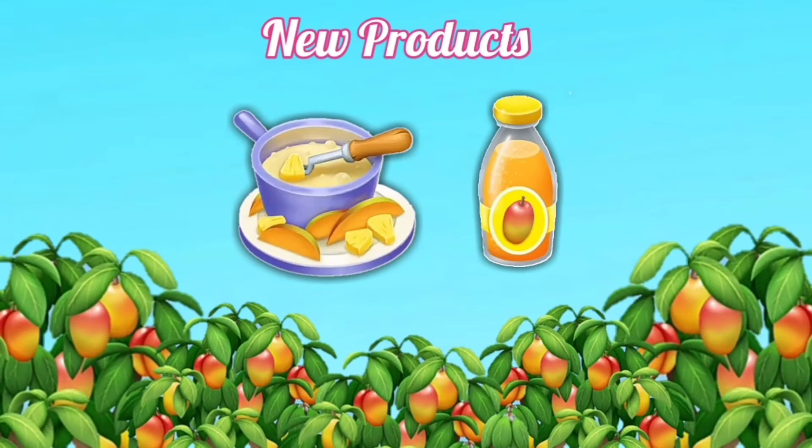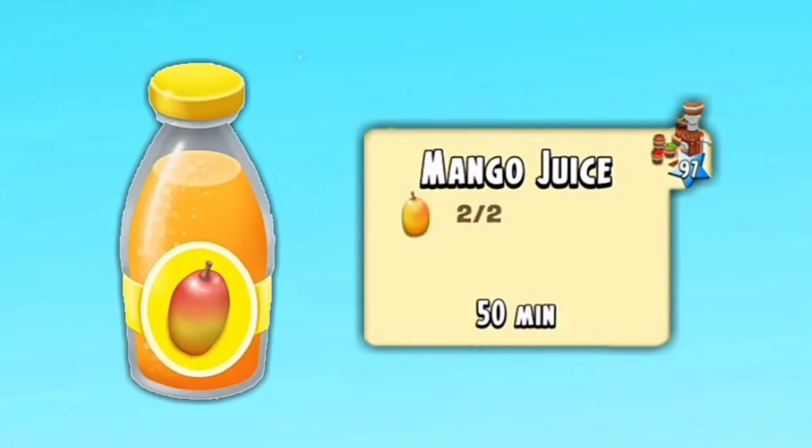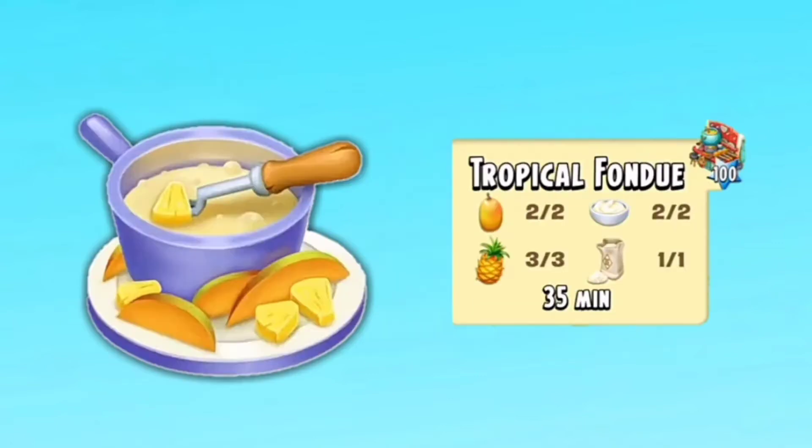The new products from the mango tree are mango juice and tropical fondue. Mango juice unlocks at level 97 and takes 50 minutes to make. Tropical fondue takes 35 minutes and unlocks at level 100.